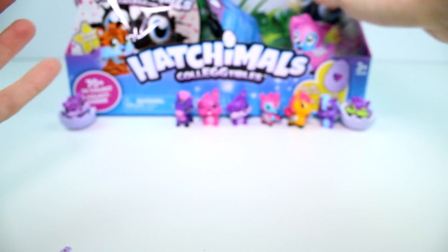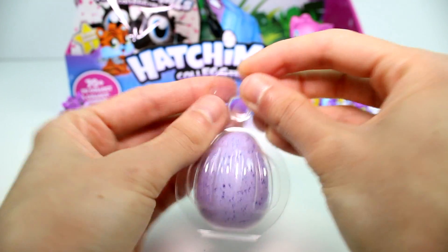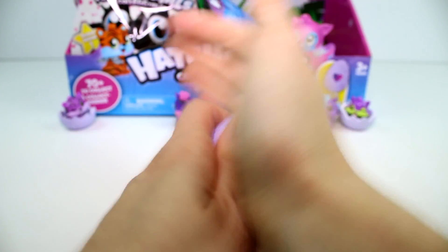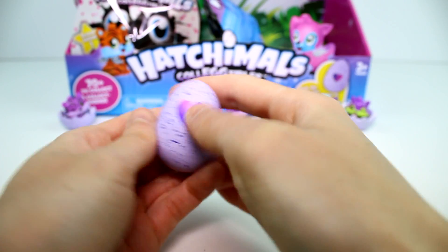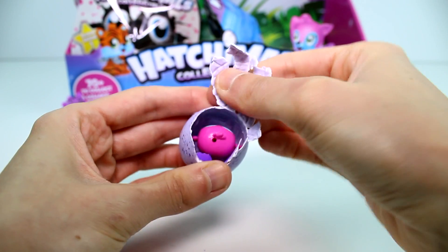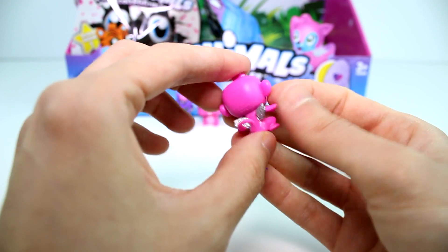So far we've gotten like all purple and pink ones — we need brighter colors. We have some yellow ones in here and we've gotten one horse. This one's a dark purple, so jungle possibly. Let's see. Oh, is it a monkey? It's a monkey! Oh my goodness, you're so cute. This one's a common as well.